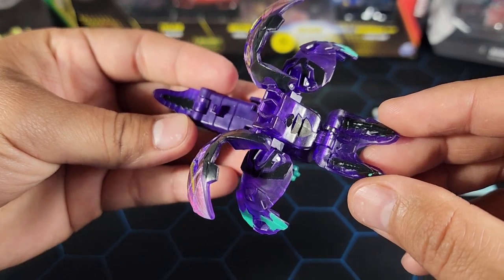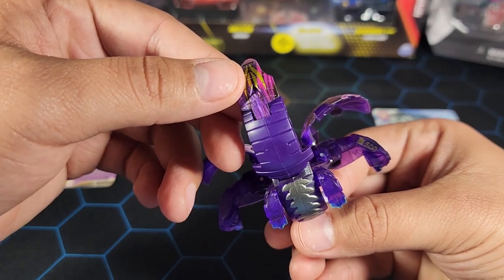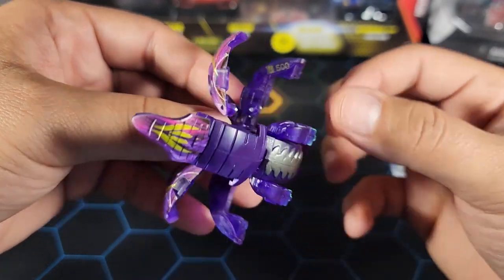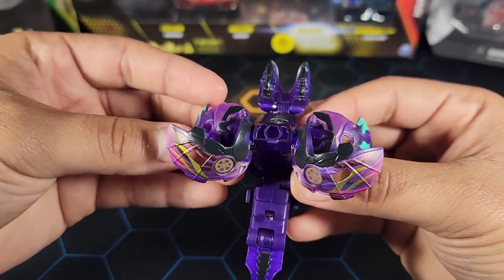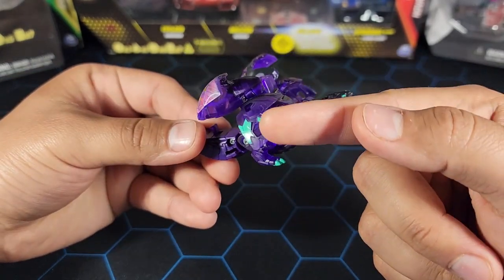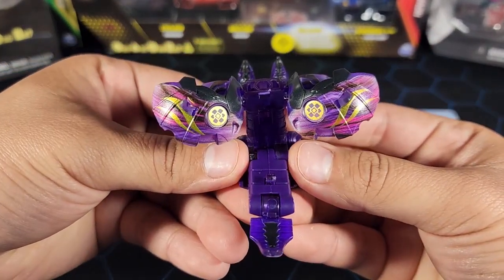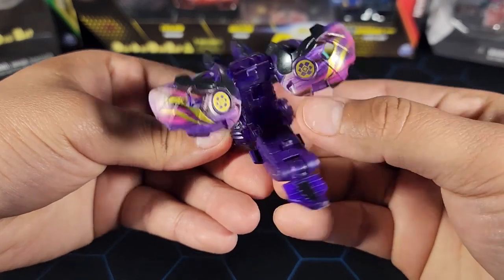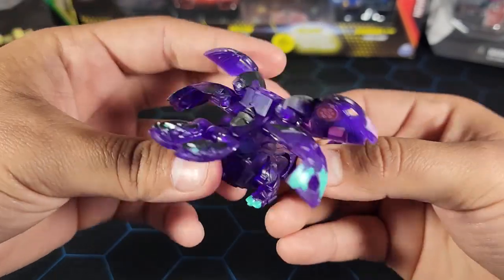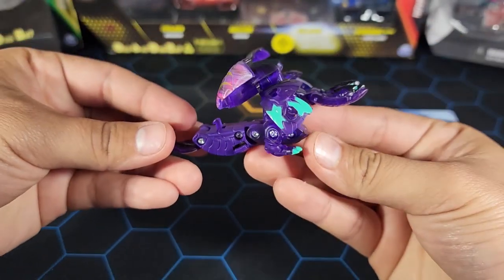Yeah, looks really nice. I really like how this looks — the purple with the black looks great. A little bit of elemental treatment on the tail as well, and the 500 B power written in gold. Mostly purple but I love the details of the color everywhere and the eyes too, plus the gold on the wings. The only thing I don't like about the design is the head — the two heads in the front look a little weird to me.